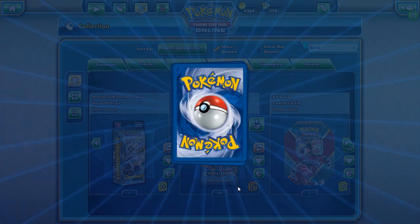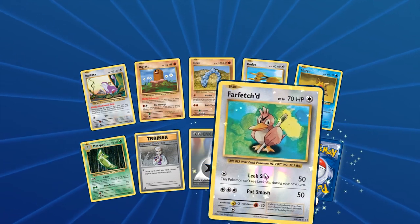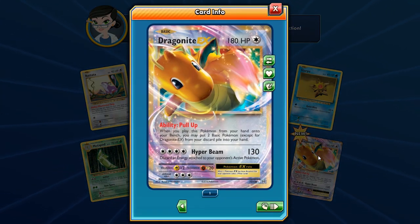Next pack: we get a DCE, two rares — a reverse holo Farfetch'd — and we get the Dragonite! 180 HP. The Pull Up ability: when you play this Pokemon from your hand onto your bench, you may put two Basic Pokemon (except Dragonite EX) from your discard pile into your hand. This could work very well as a utility card, especially in Mega Rayquaza decks — if your opponent counters your Sky Field, you can discard your Shaymin, then play Dragonite, play another Sky Field, and play Shaymin again.